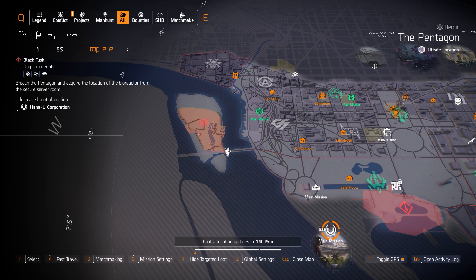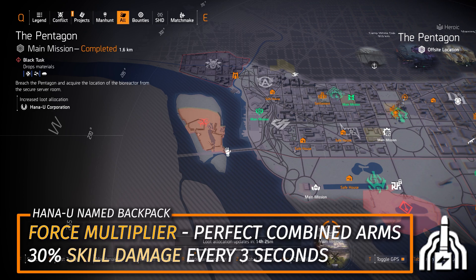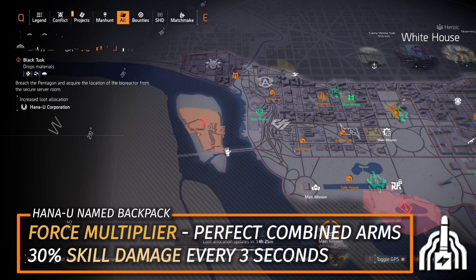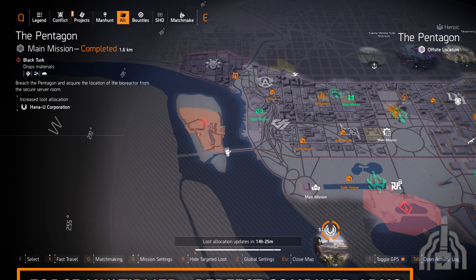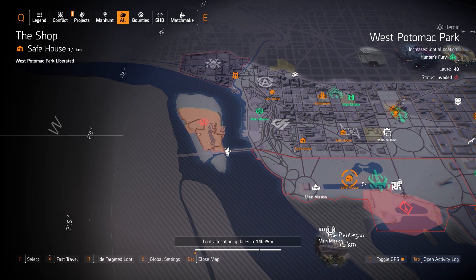For the rest of targeted loot: we got Hanna Yu at the Pentagon — if you want to farm the Force Multiplier Backpack with Perfect Combined Arms and don't think the White House one is good enough, definitely farm it today at the Pentagon. This mission is actually kind of fun. Then we got Mask targeted loot at Lincoln Memorial — a fast mission to run. I can get it done in eight minutes with that Hunter's Fury build with the Deathgrip gloves and the Silk Glove chest.